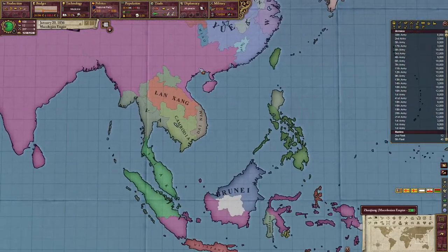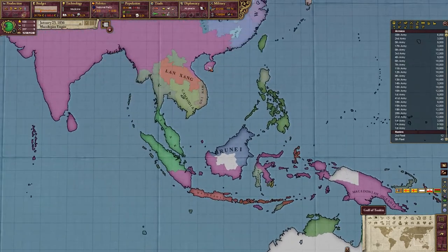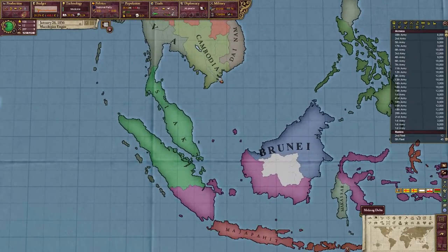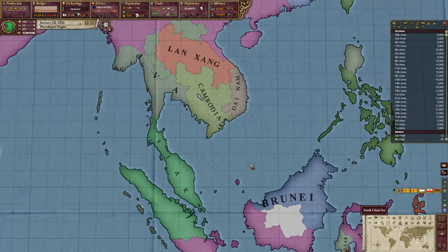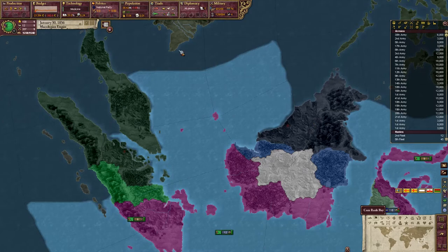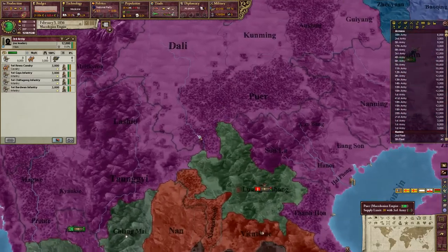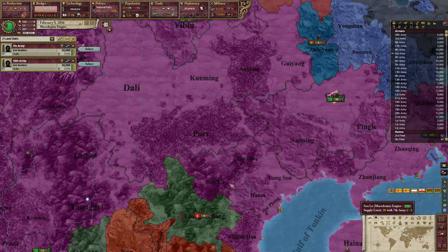One of our primary early efforts at expansion is going to be down in the South Pacific, because I want to get the South Pacific fully consolidated — or at least as consolidated as possible — under our control. There are going to be some very nice resources we'll want, especially around here — oil, rubber, that sort of thing. So we're going to start moving troops into position.